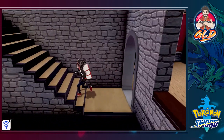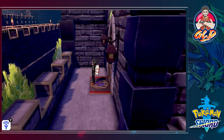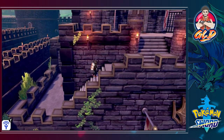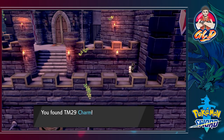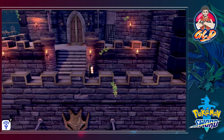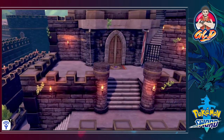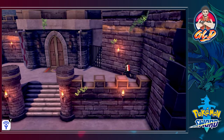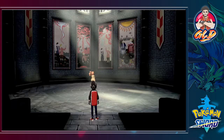We're going up the stairs — medieval castle vibes, pretty legit. There's an item here: TM29 Charm. I'm a little disappointed that TMs are relegated to weaker moves, but I get what they're trying to do. There's nothing else to find here, so let's go inside the castle.